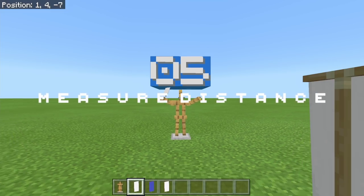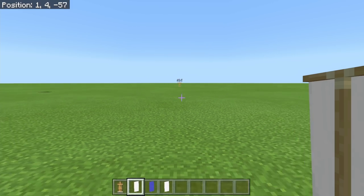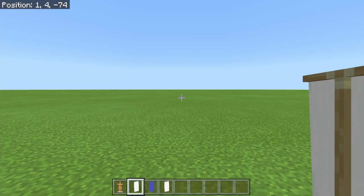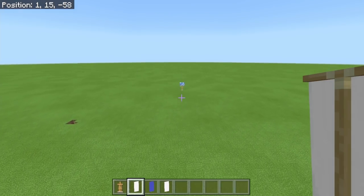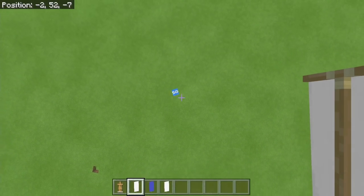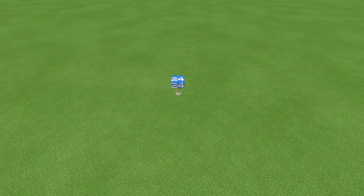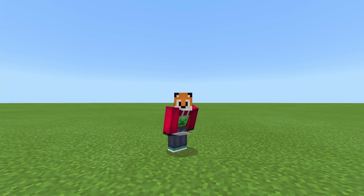Beyond the compass, there's a distance measure, which is really handy. The further you move away from it, the higher the number goes — and that number is in blocks. If you get to 70 and move back one you'll see it disappears again, due to entity render distance on Minecraft Bedrock Edition. Importantly, this doesn't just work horizontally — it works on height as well, so it works on any angle to figure out exactly how far you are from your armor stand.